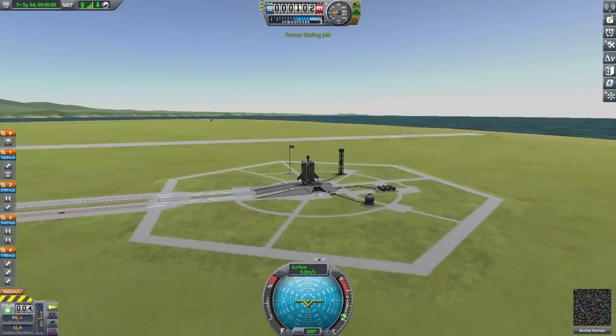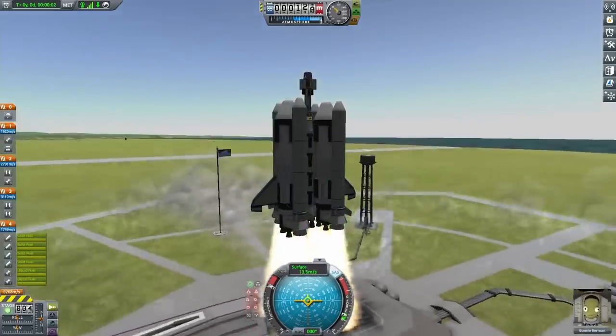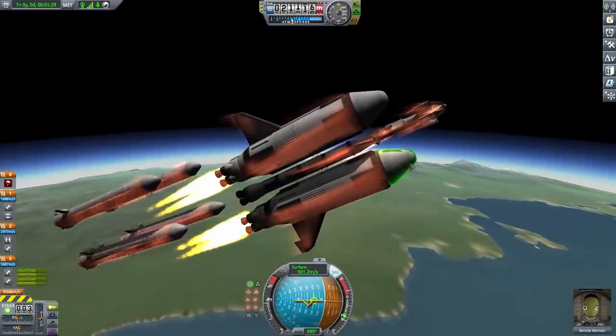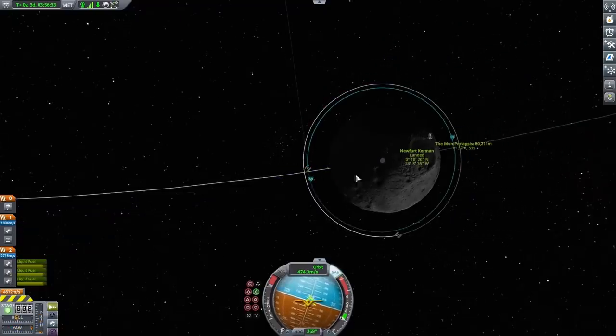I'm on the launch pad and I'm going to fast forward this mission a little bit since this test isn't the main meat of the video. Starting out, just getting up off the ground. Fast forwarding to when I'm dropping my first stage — they all fall off in this really nice pattern, so I just had to show it. After that, warping away from Kerbin and starting to approach the moon. Once I get there, you can see it starting to circularize my orbit.